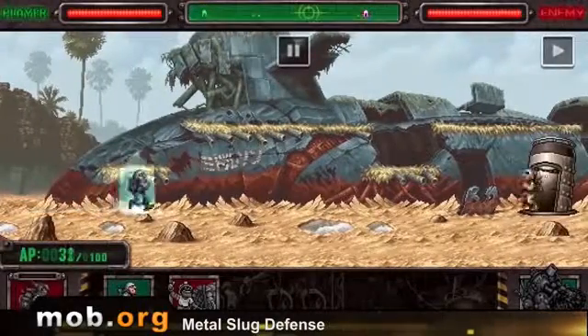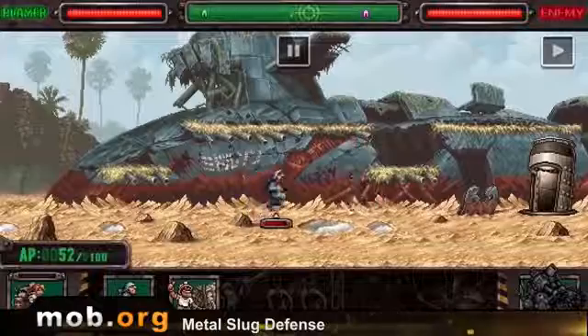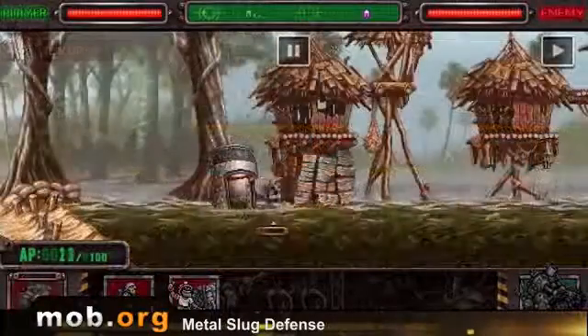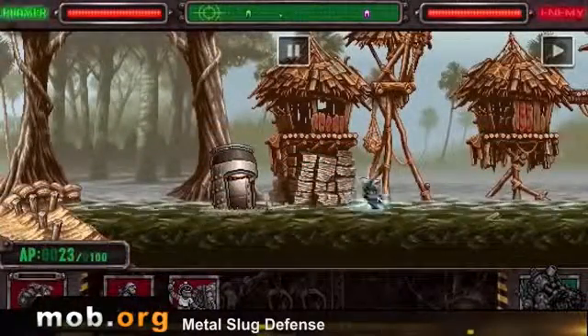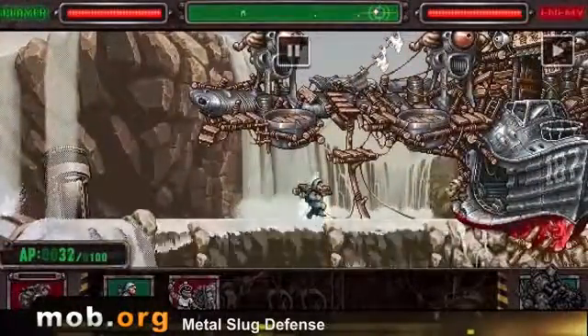Secondly, the concept. In a typical tower defense, we're just passively defending our home, but here our task is not only to prevent the enemy from destroying our base, but also to destroy the enemy base in turn. A sort of tug of war, if you will, with blood and explosions — and that's a good thing.